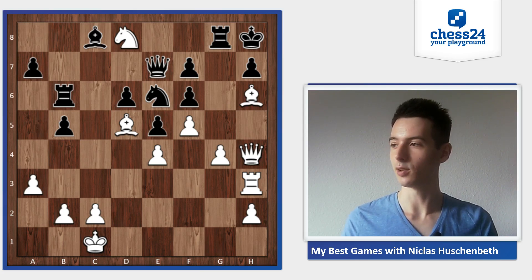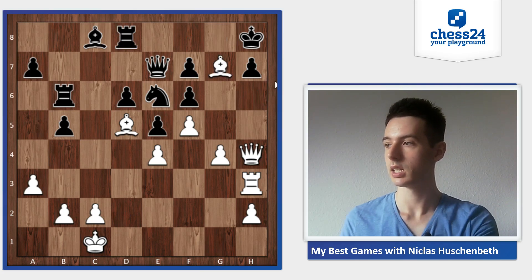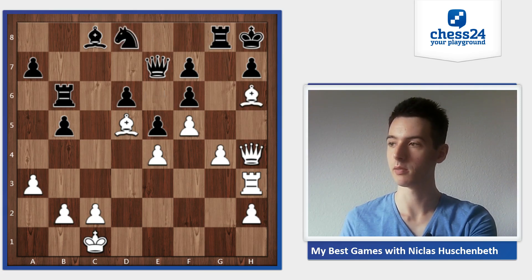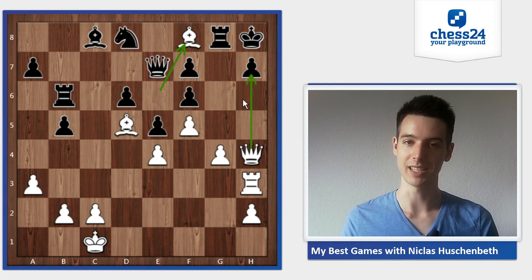Let's see the easy one: rook takes d8 - we already had this line before - bishop g7 followed by mate. Knight takes d8 is also quite obvious: just play bishop f8, and now black cannot take with the knight on e6 or f8, and I'm just mating here on h7.